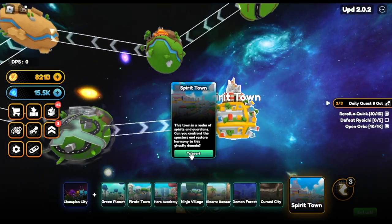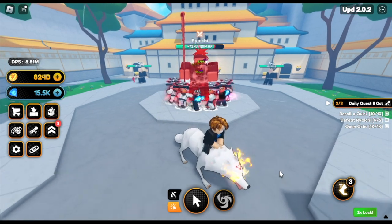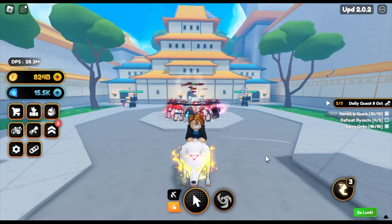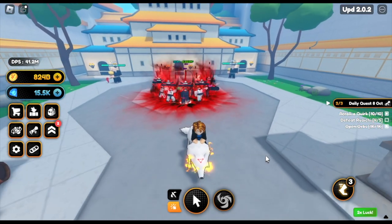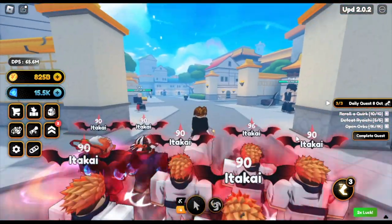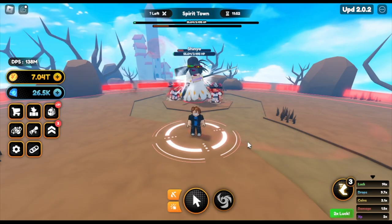After this you just need to defeat Ryuichi - he's located in the new world. There you go, this is him. We're going to fast forward this one. There you go. Once you're done, just click complete quest, and Helper Bot will give you the key.